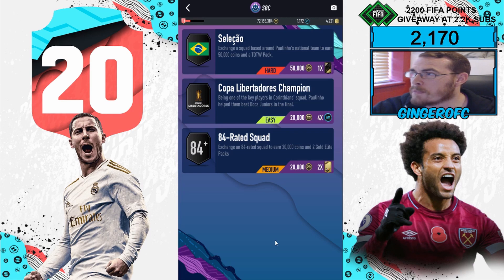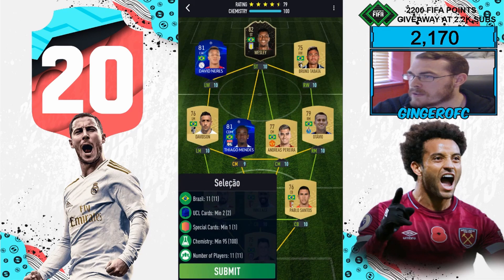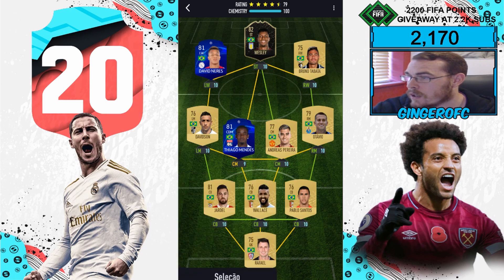Let's jump into the first one, which is the Seleca exchange — a squad based around Polino's national team to earn 50k coins and a Team of the Week pack. The conditions are: FBC Seleca, 11 Brazilian players, UCL mid cards, minimum two special cards, minimum one chemistry, minimum 95, and 11 players.